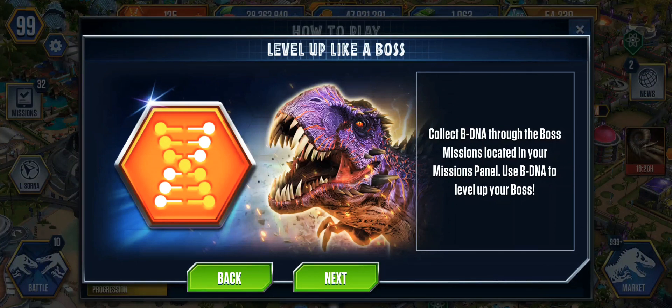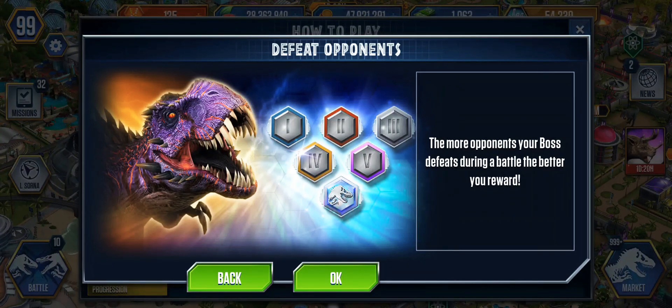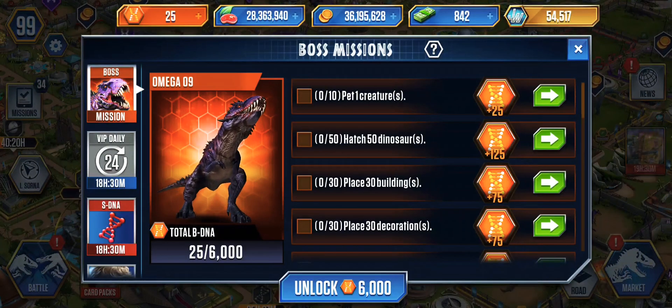Collect BDNA through the boss missions located in your mission panel, use the BDNA to level up your boss. The more opponents your boss defeats during the battle, the better your reward.